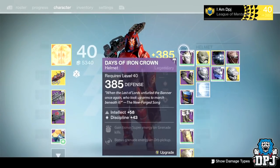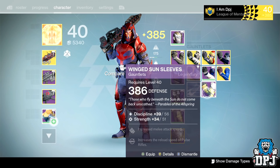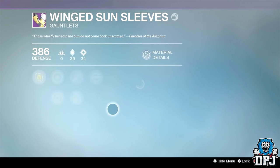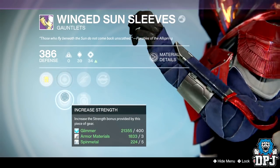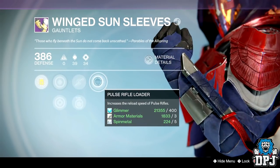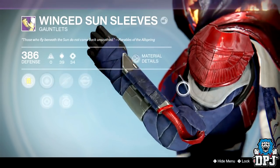So first up from post-game loot, I got the Winged Sun Sleeves. These are the old Trials armor — I actually didn't see them drop post-game so I must have missed them somehow. Dropping at 386 defense, they look pretty sick with the blade on the arm.